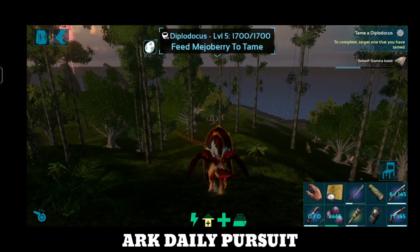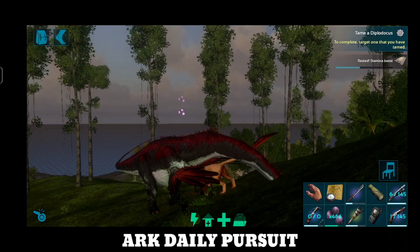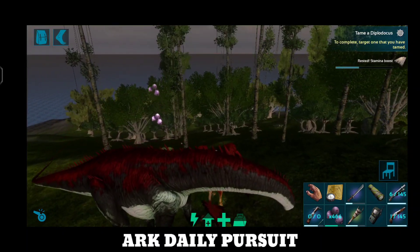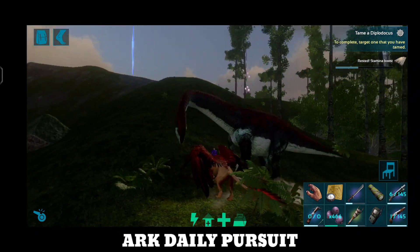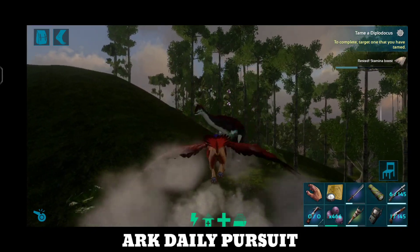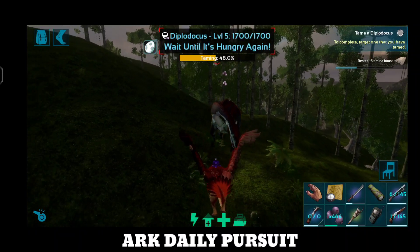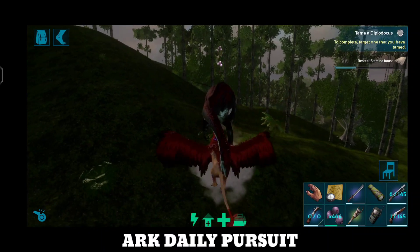If you want to use Red Roots, you will use a build category in Taming. You will also use a build category in Red Roots, but if you want to use it, you will use this new Taming.